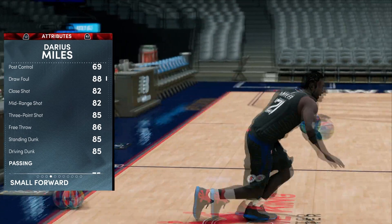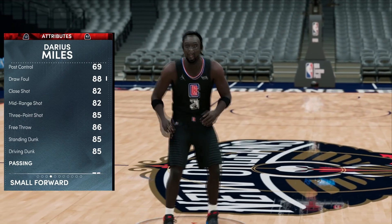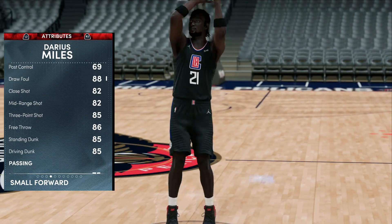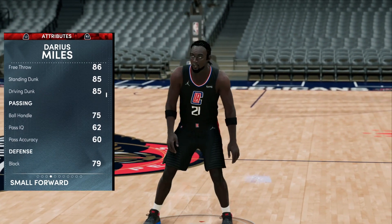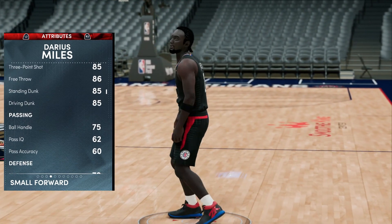An 85 standing and driving dunk — because that is what Darius Miles was all about. He was a beautiful slasher and he can still do that. His glitched aspect is the fact that he has a three-point shot, although it may be a bit confusing if you've played 2K the last few years because Miles always gets a three-point shot — kind of wild.